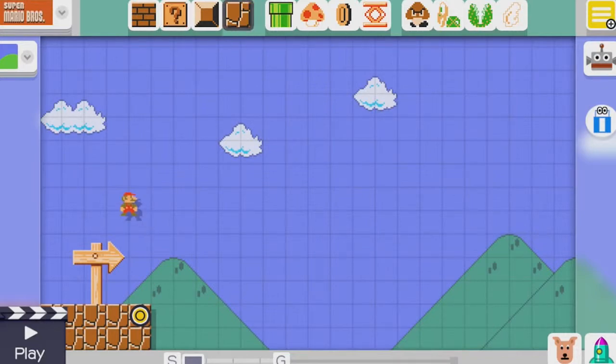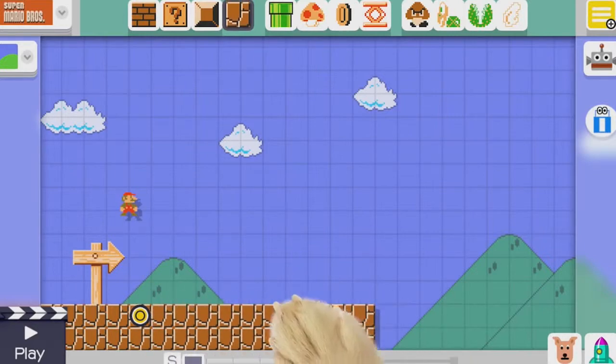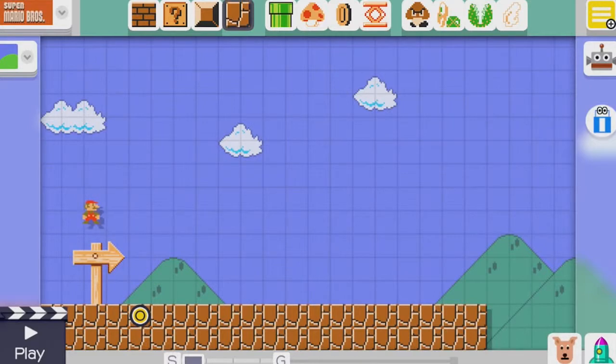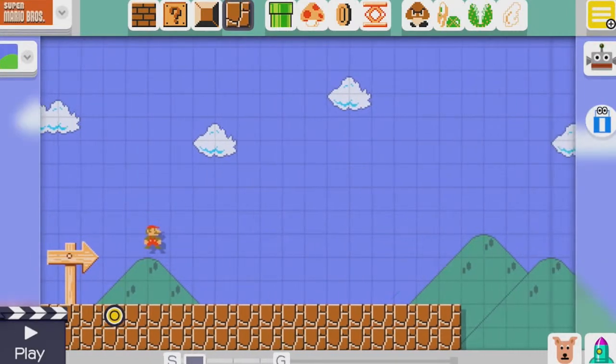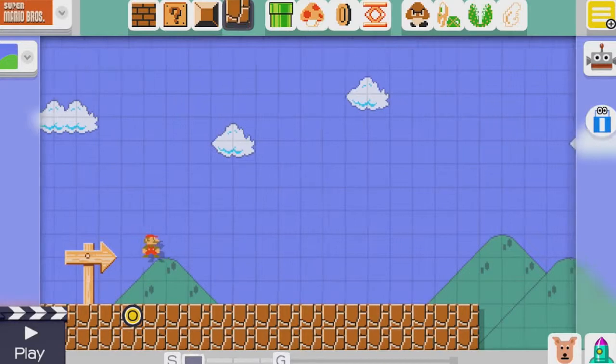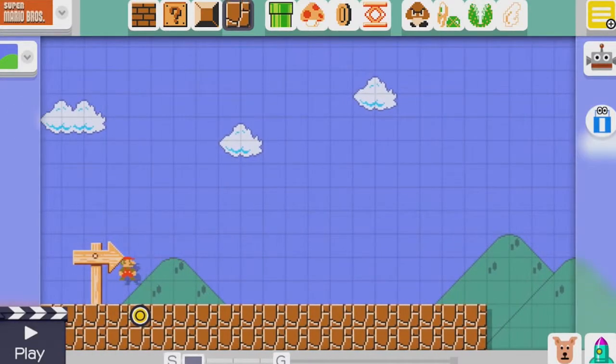But yeah, let's get started. So of course, because I'm Stampy Cat, you can see as I build there's a big cat paw coming up. And what I'm going to be doing is I'm actually building a level for Squashy. I'm going to build her a level, and she's going to play through it. And she's at the same time building me a level. So hopefully she's going to be nice and build a pretty level for me.